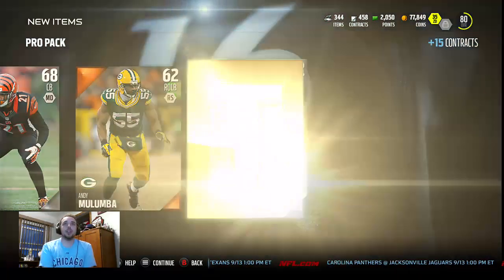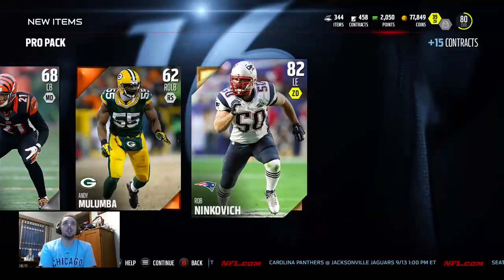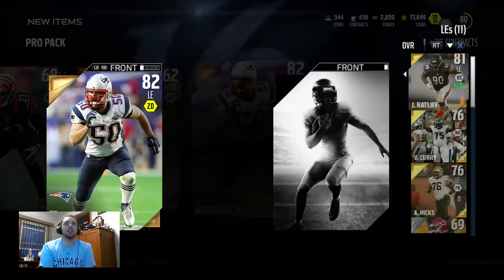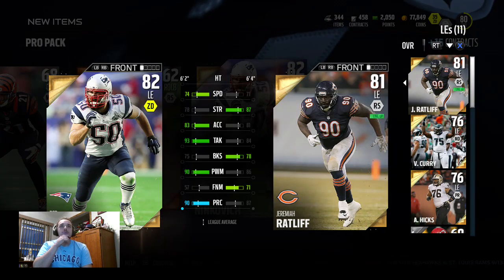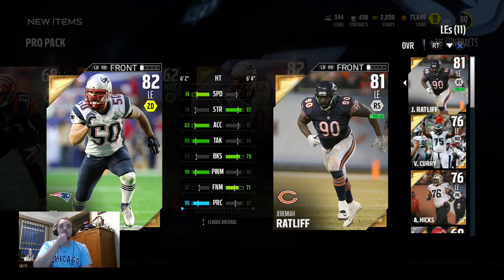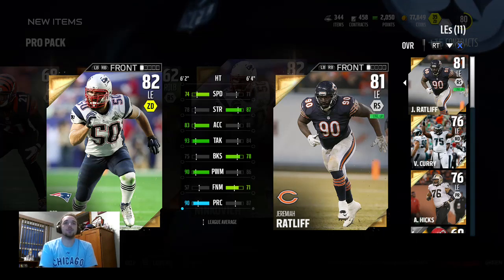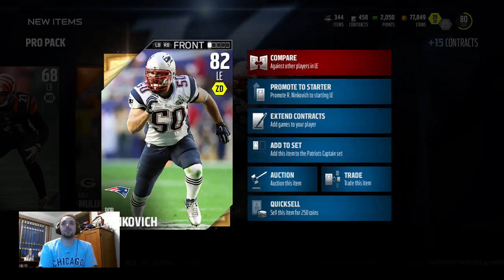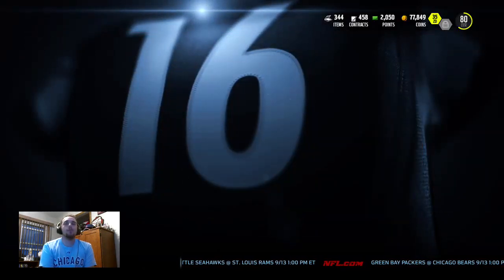Our last card is going to be a gold card — Rob Nikovich. He might be going for a little bit. I'm going to compare him to my starting left end, Jeremiah Ratliff. Nikovich's speed is a little better, but Ratliff's strength and acceleration are a lot better. Nikovich has a 90 play recognition though — not a bad card. I'll see who goes for more and sell the more expensive one.